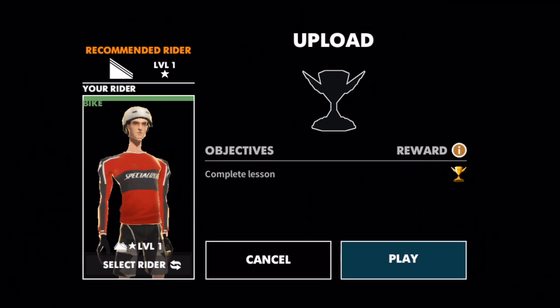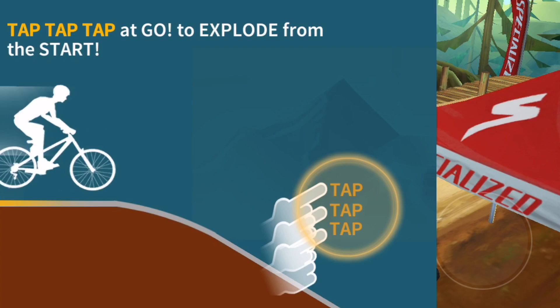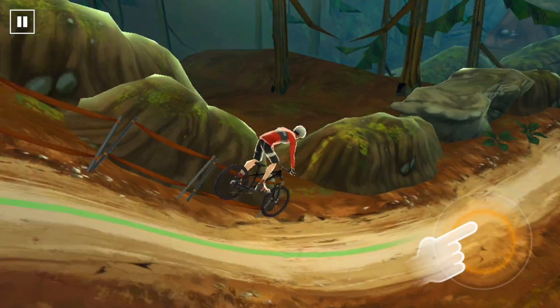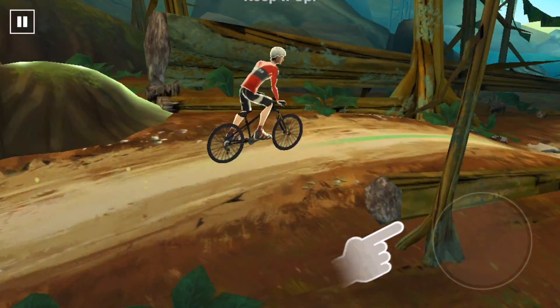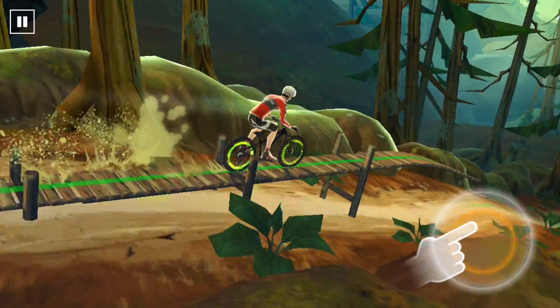Just a preview of the race or competition I guess. Tap tap tap to explode from the start — I'm tapping. Touch and hold to go faster, the green line is there to help. Touch and hold whenever I see the green line, sounds pretty straightforward.